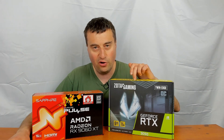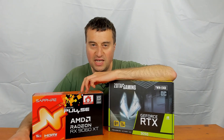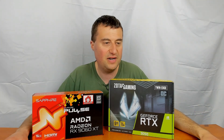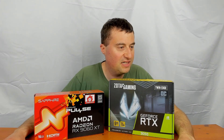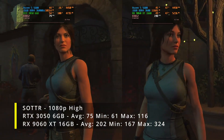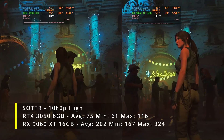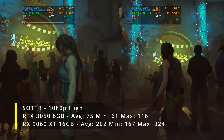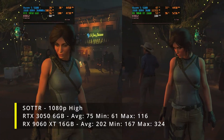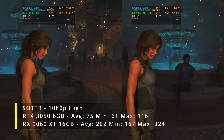Now, there might have been DLSS running on the RTX 3050 and FSR running on the 9060 XT for Cyberpunk, but it's not really going to make too much difference on the results. In Shadow of the Tomb Raider, the RTX 3050 6GB was an average of 75, a minimum of 61, and a maximum of 116. On the RX 9060 XT 16GB, we got an average of 202, a minimum of 167, and a maximum of 324. As you can see, this card basically destroyed the 3050 there - over 100 FPS more on the averages.